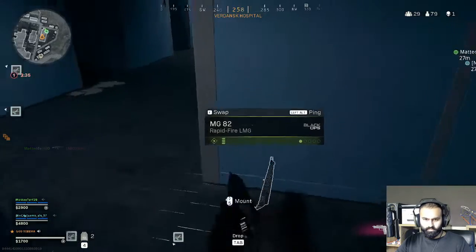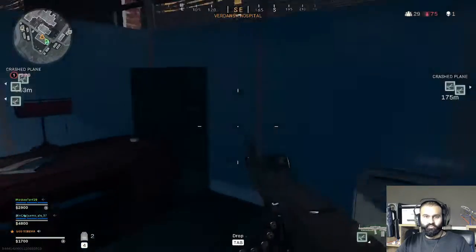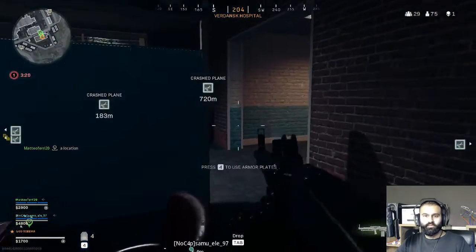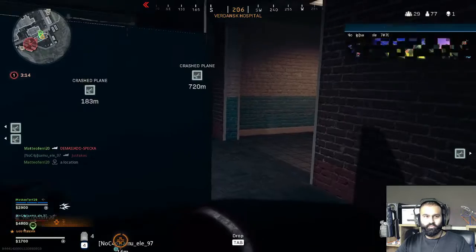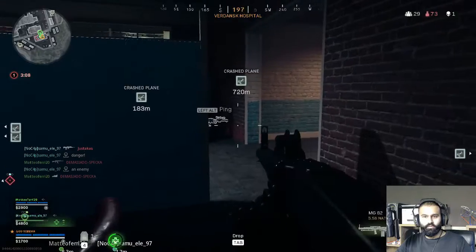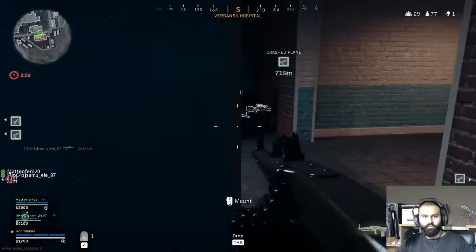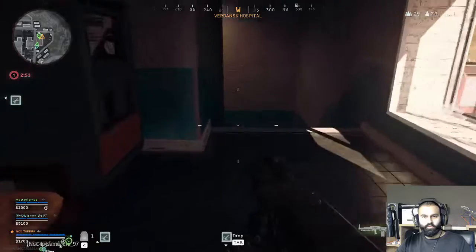I don't want to drop it — I'll pick it up, F. You've got to rethink everything when you're on keyboard and mouse. This is not easy. How do I put a plate in? Number four. What have I got?